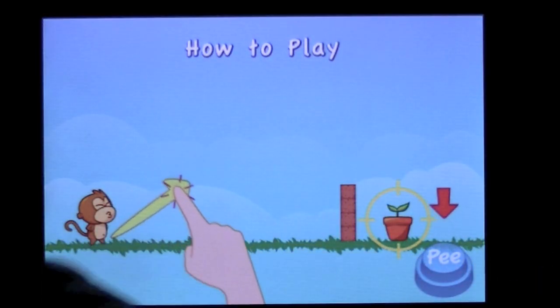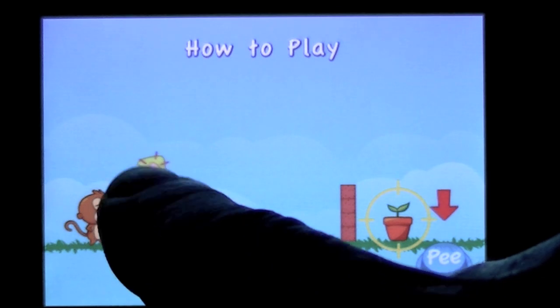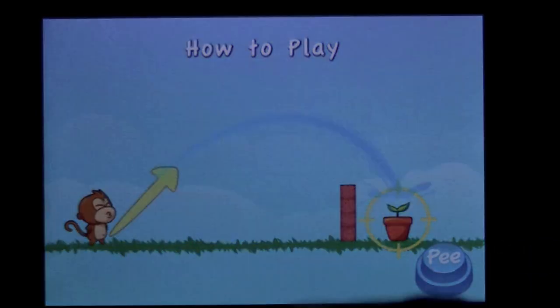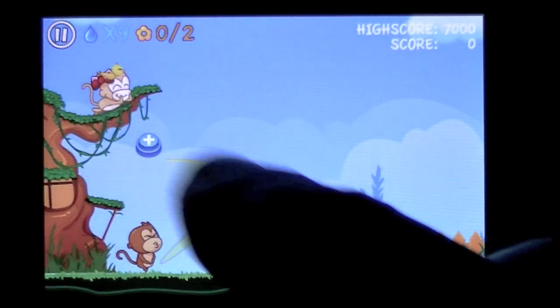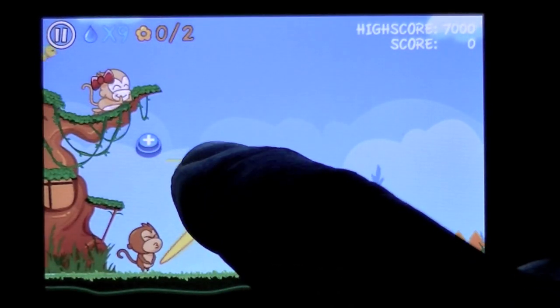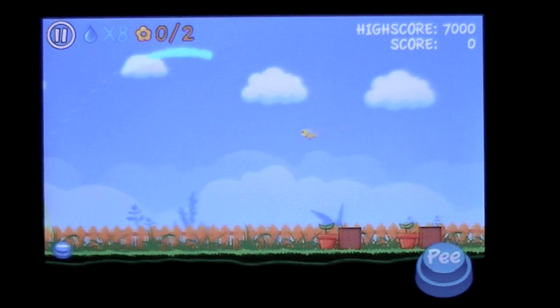40 levels — we'll go ahead and start on level 1. You have a P-Monkey, you aim his ding-a-ling, then you press P which launches his pee. There's his girlfriend up there, and you've got 9 tries to get the pee on the plants.